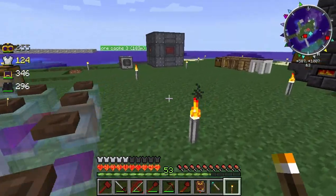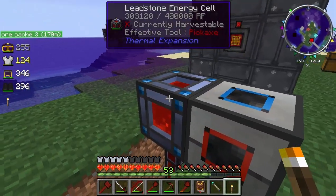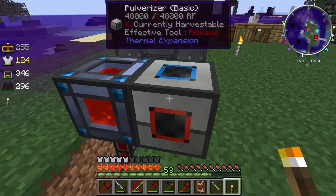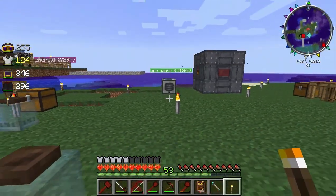To get nether quartz, I got another leadstone energy cell. I basically pulverized a load of nether quartz down because I didn't want to just smelt it up to one single nether quartz — I wanted to get as much nether quartz as I could from it. So I put it into the pulveriser, and then I had to get another leadstone energy cell because I ran out of energy.